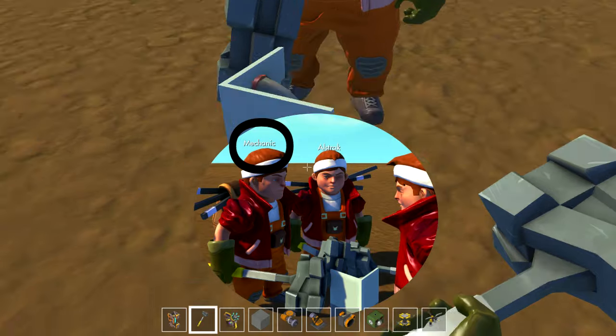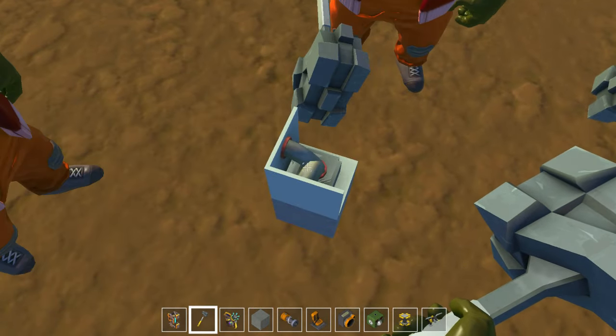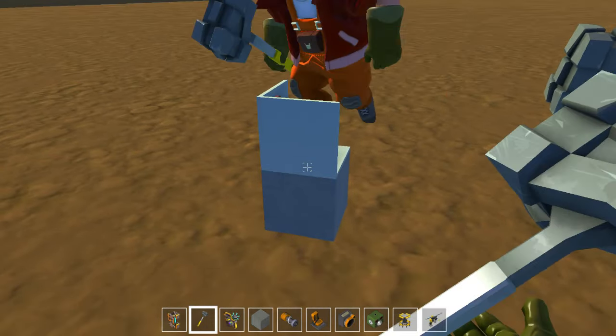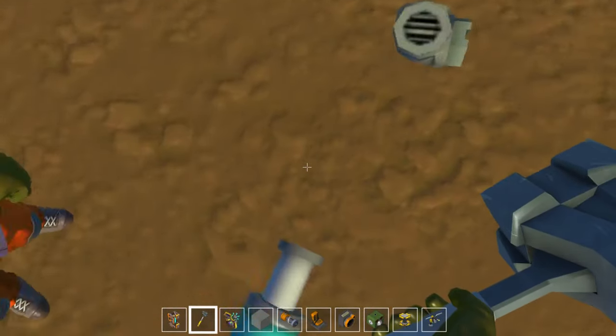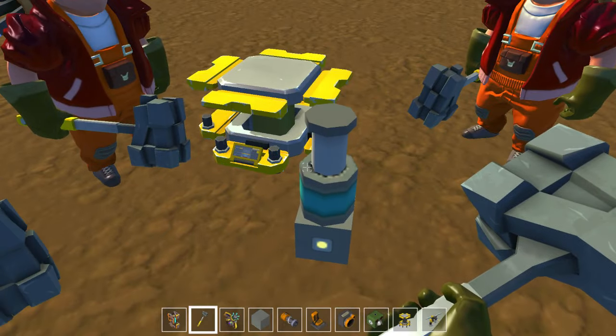Over here we have the Duct Elms - two parts welded together to make a corner. Much more beautiful. So fashion. Next one - fancy.